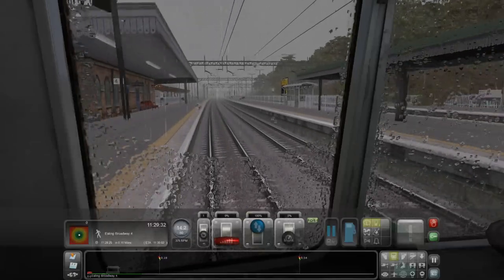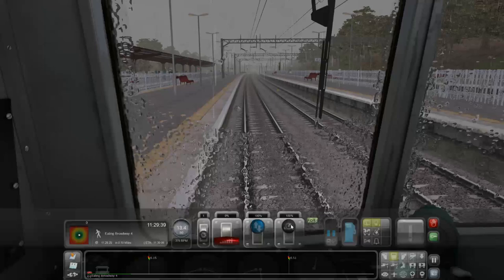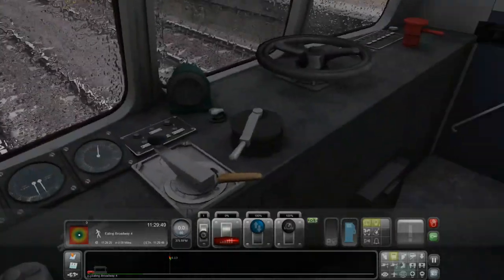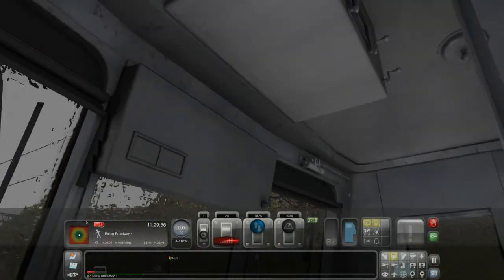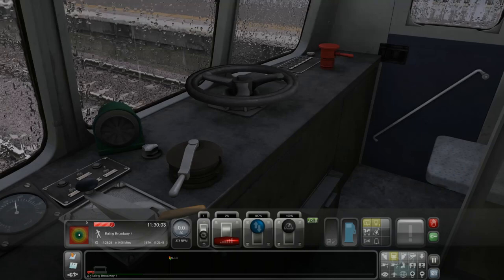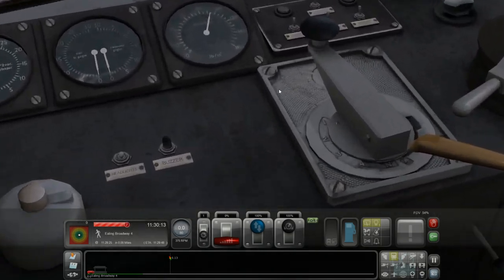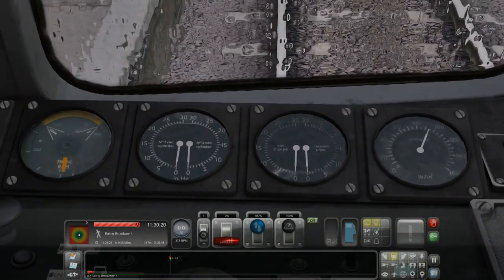I've played this game a lot and I did not realize you could get a train with gears — that's really interesting. Let's take a look around the cab. The only thing is for some reason you can't look that far left or right. I would prefer if you could look all the way around and look behind you, so I don't know why the mouse look is quite restricted — I think that's not great. Actually, the textures look pretty good, pretty high res, looks pretty nice and realistic.